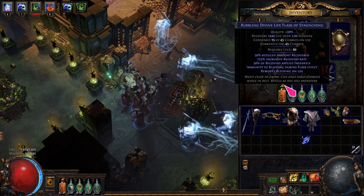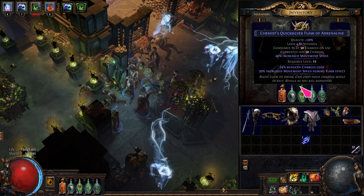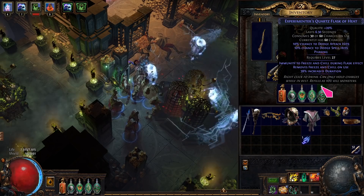I recommend the following flasks: a Bubbling Eternal Life Flask of Staunching for instant life recovery and bleed removal; a Basalt Flask of Warding for physical damage reduction and removing curses; a Quicksilver Flask of Adrenaline for a big speed boost; a Jade Flask of Reflexes for evasion; and a Quartz Flask of Heat to give phasing, dodge and remove freeze.